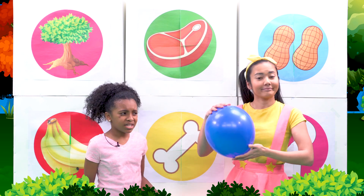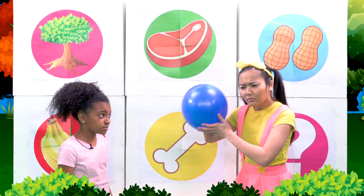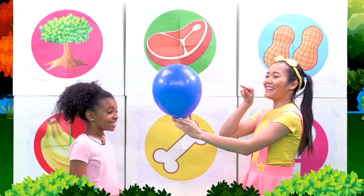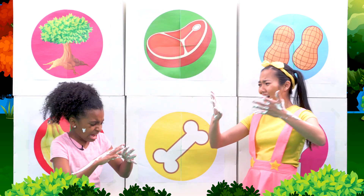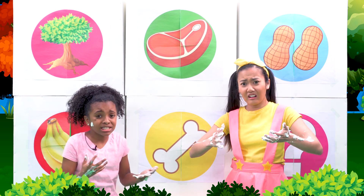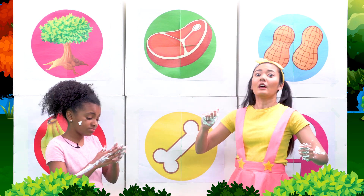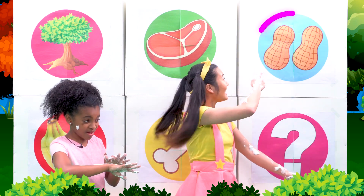Wait, we got a balloon! Is that an awesome surprise or an icky surprise? There's only one way to find out — let's pop it! Three, two, one! Gross! This is a slime balloon! We got slimed! Oh man, that must mean that elephants don't eat steaks for lunch. They only eat plants! And a special treat that they love is peanuts!